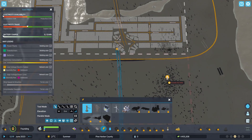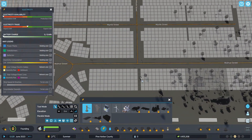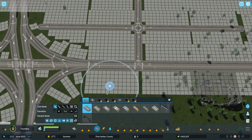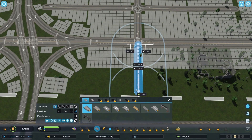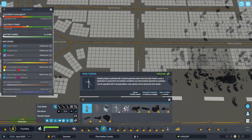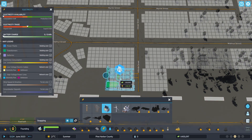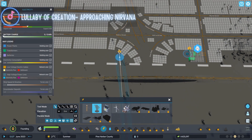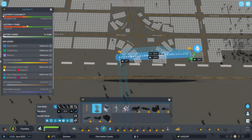What I'm going to do is start by coming down right here, switching back to our road tools so everyone can see, and I'm just going to extend this road just a little bit. We'll place our transformer right at the end of it and connect. Wonderful.